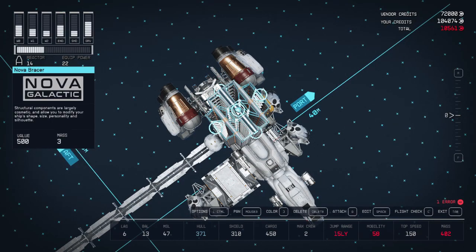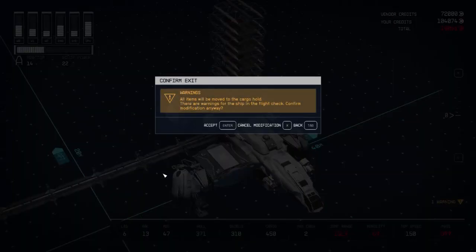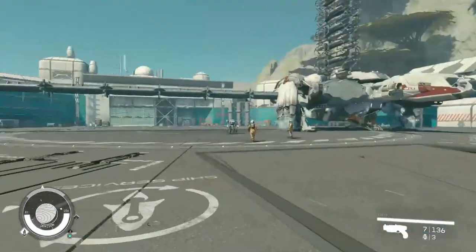Just like that, for a grand total of a little over 10k credits, we have made this ship near invincible. Once you're done, hit exit and accept, exit the ship screen, and look at this monstrosity.